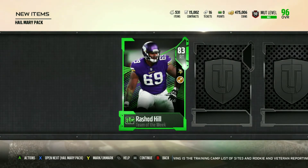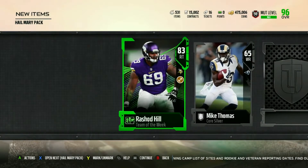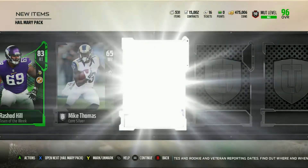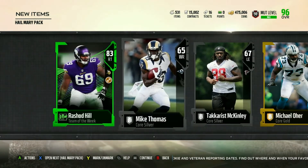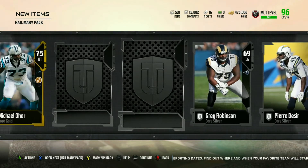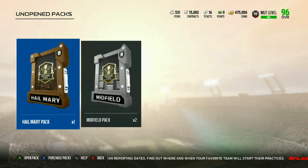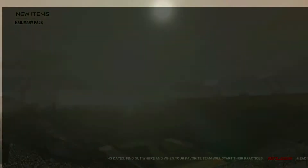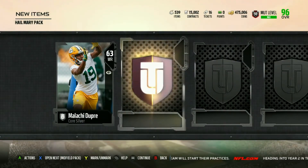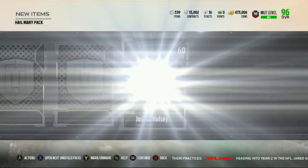Right out of the gate we pull Rashad Hill. Can we get another elite? I'm hoping we can make some coins from this next promo, which is the draft. I'm hoping the solos they come out with are not super dry with coins — like we're only going to make $5,000 out of it — because I need some coins to buy some players. Because I like my team right now but I want to upgrade it, especially my offense.